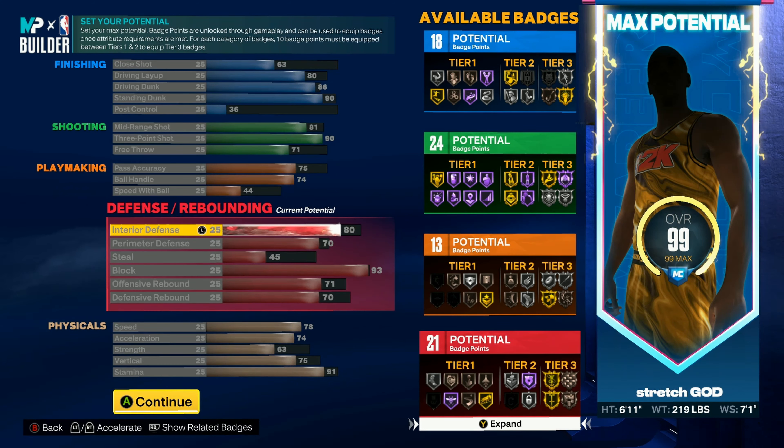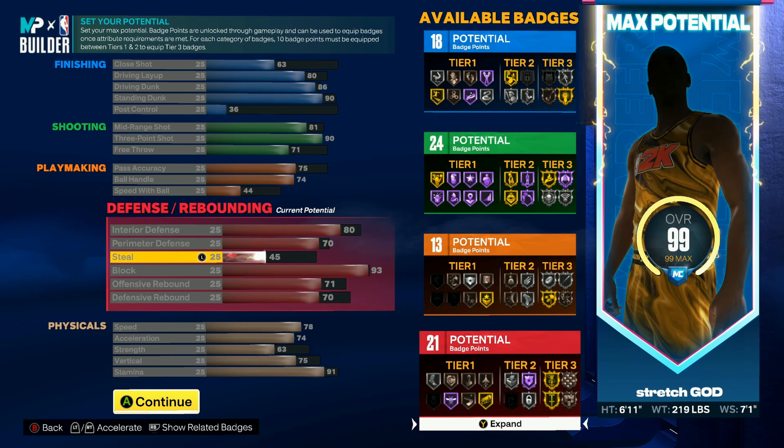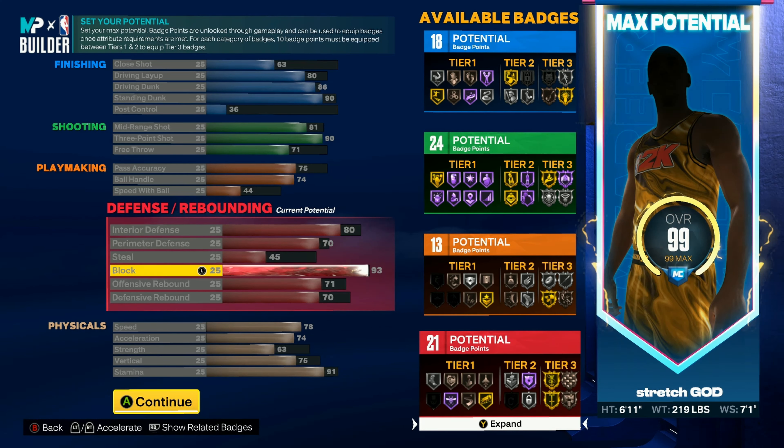Interior defense is at 80, perimeter defense is 70 so you can play interior and perimeter and switch onto a guard through screens if you need to. Steal is a 45 — you still get Glove on bronze, which is really toxic, so you can honestly still get steals. Block is a 93, you get Anchor on gold — nobody's going to dunk on you in the paint.